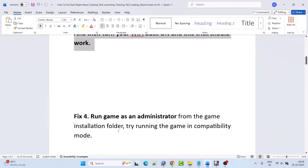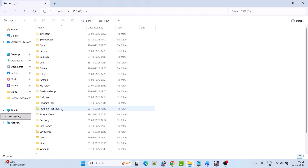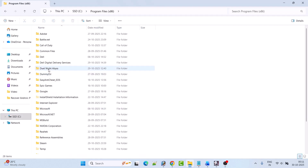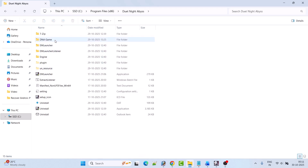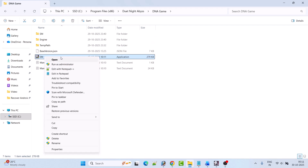Fix 4 is to run the game as an administrator from the game installation folder, or try running the game in compatibility mode. Go to the Dute Night Abyss folder — in my case, open C drive, Program Files x86, then open the Dute Night Abyss folder, then the DNA game folder. Right-click on the em.exe file and select Run as Administrator and check.